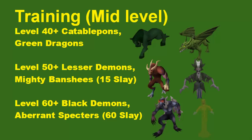Level 50 is Lesser Demons or Mighty Banshees. You do have to complete the quest Smoking Kills to kill Mighty Banshees, and they are the best XP rate out of all these monsters — very good XP, but you need the quest to unlock them. Level 60 is Black Demons and Aberrant Spectres. You need 60 Slayer to kill Aberrant Spectres, but they're very good herb droppers if you want to make a little bit of money. Black Demons, if you take the time to collect the ashes, are about a mil plus profit per hour and also give pretty good Crimson Charms.